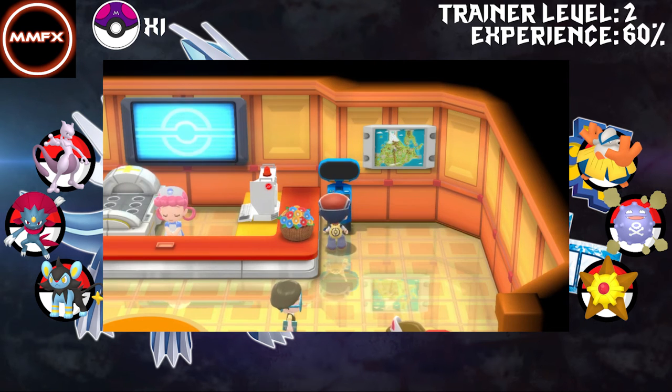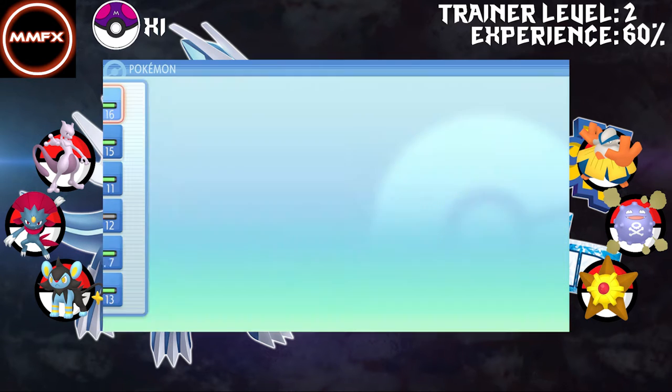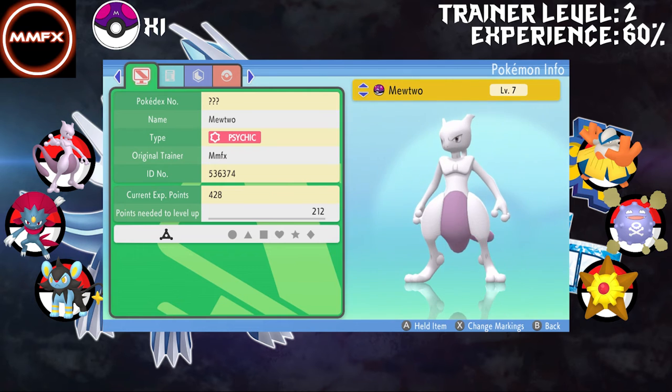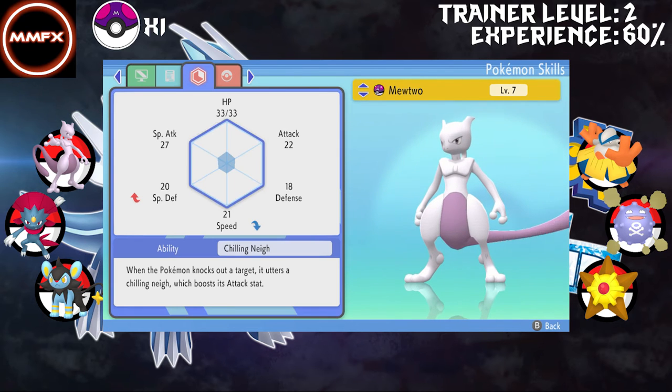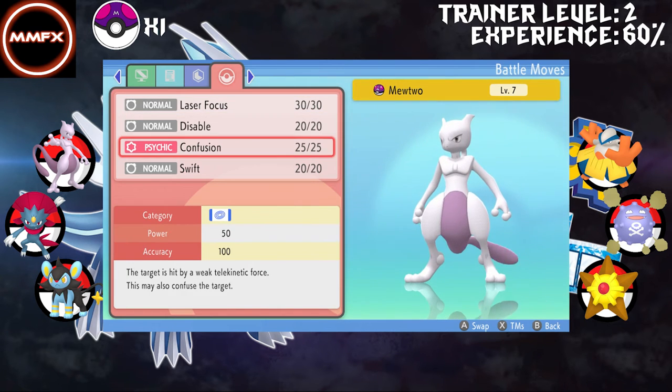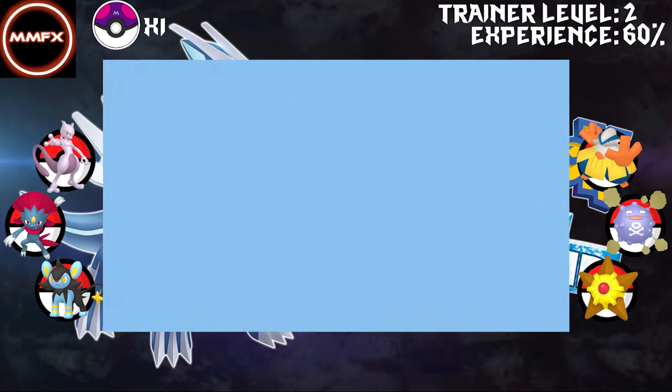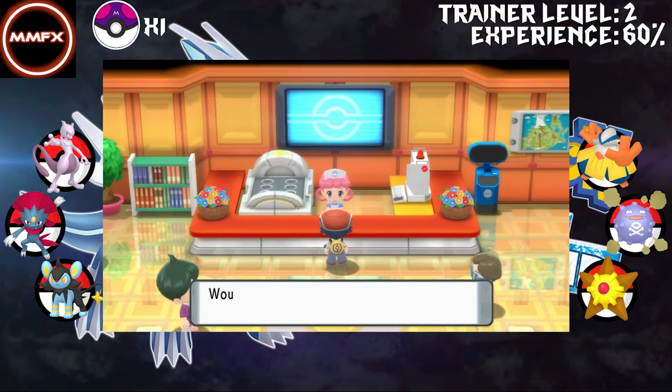Let's check out our Mewtwo. I hope it's got Confusion because we haven't actually seen it attack yet. Special Defense up, Speed down - that is not good at all. Chilling Nigh: when the Pokemon knocks out a Pokemon it utters Chilling Nigh which boosts its attack stat. That's really good for us, if we get like Side Strike. It's got two attacking moves, Confusion and Swift. Better than nothing, I guess.